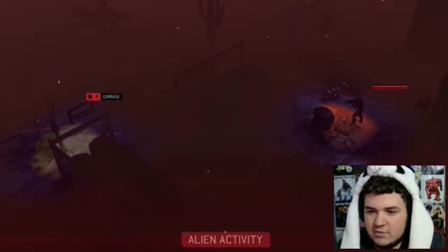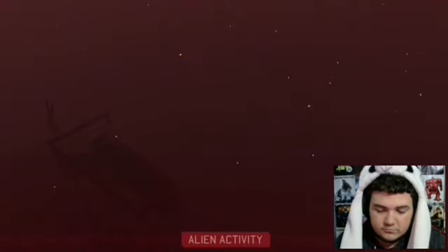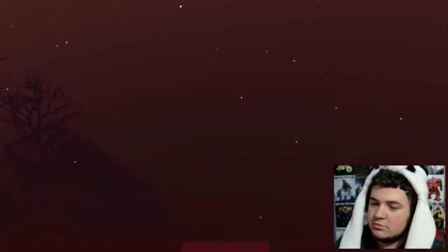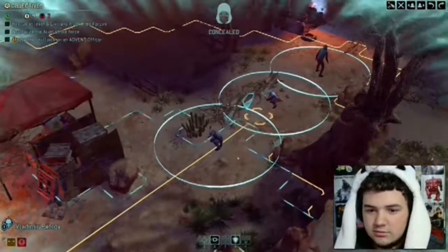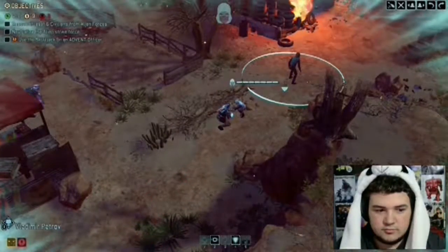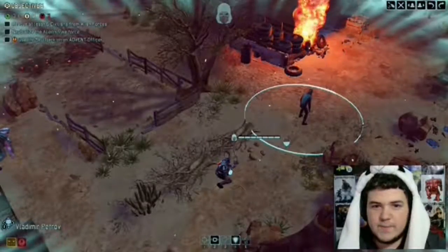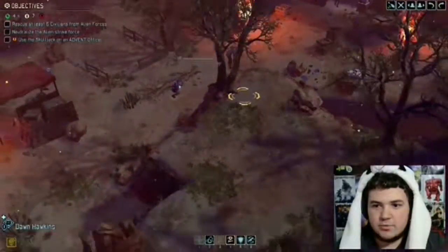That's definitely a commander, so I have to Skulljack the commander — I have to remember that. If I move within there, we'll get two more civilians. Get out of here! There's two, two more. Let's move the sniper over.